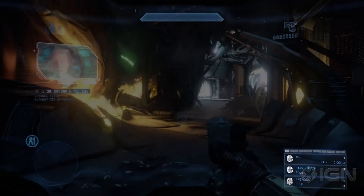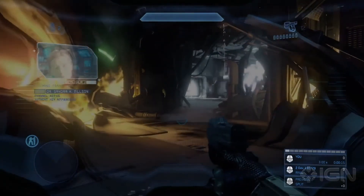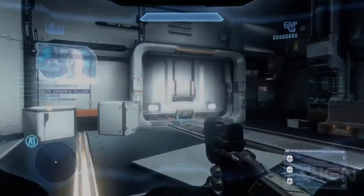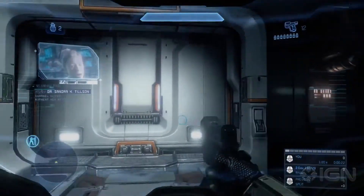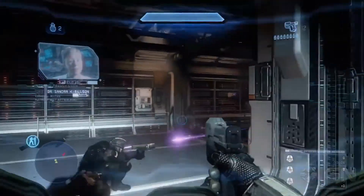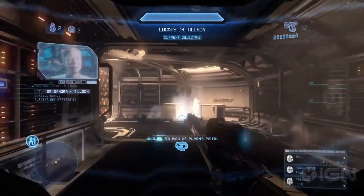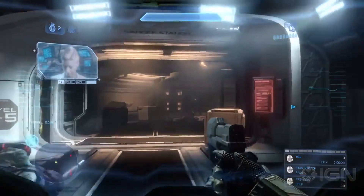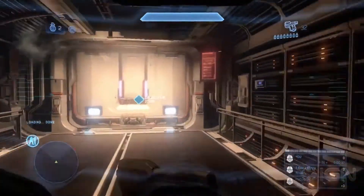As we jump into the level, you can see down in the lower right corner the HUDs that are now enabled and have been layered into each game, that show you in real time what your current time is, your current score, and how you compare to the player that you have set as your rival.